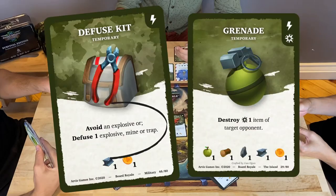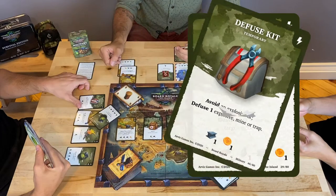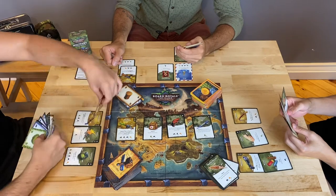Defuse Kits. Players with a defuse kit can destroy explosives and instantly counter the effects of explosive items.